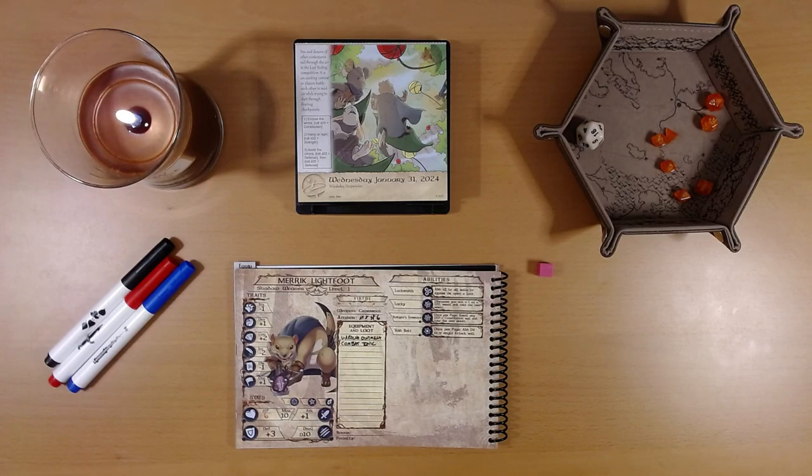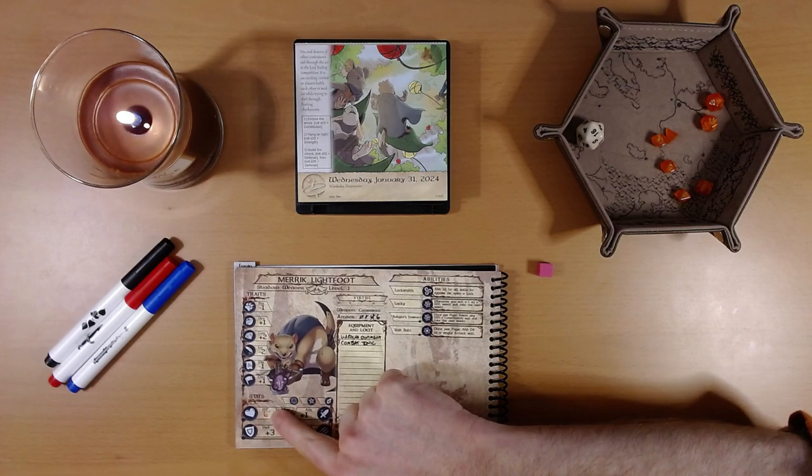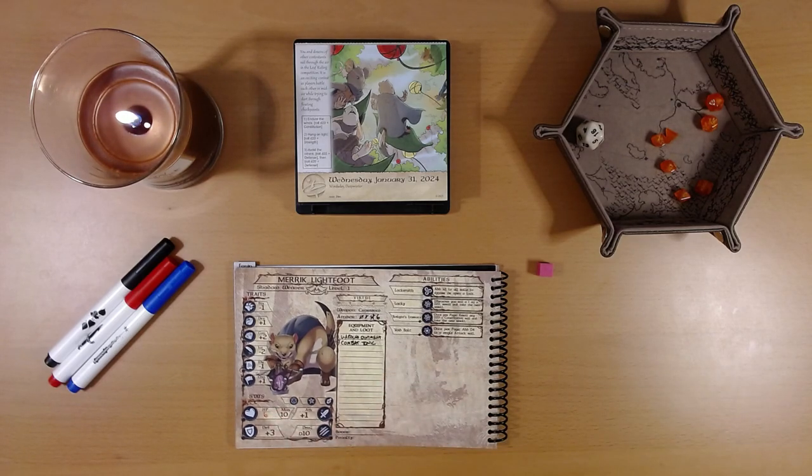Yesterday, Merrick leapt into the leaf riding competition and held on for dear life. He was attacked by a couple of poor sportsmen in the form of rats. He took quite a beating — we're almost half dead. We're hoping to land on the castle roof so we can sneak our way in and procure a leaf from the Tree of Seasons. Some people can get upset about that sort of thing, so Merrick needs to be careful. But first, he's got to land this leaf.